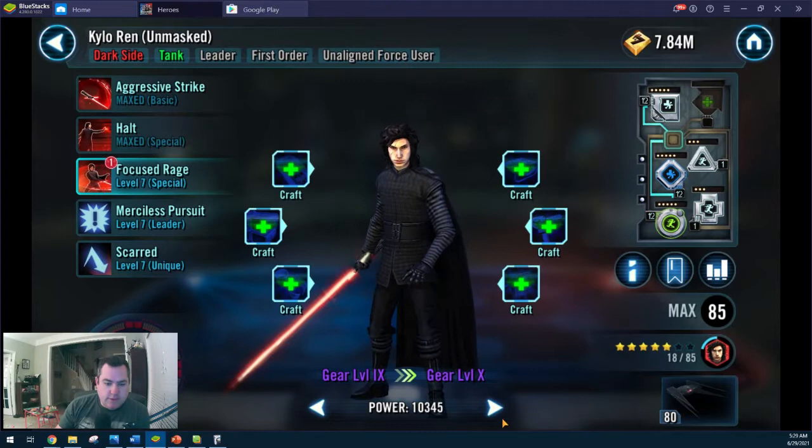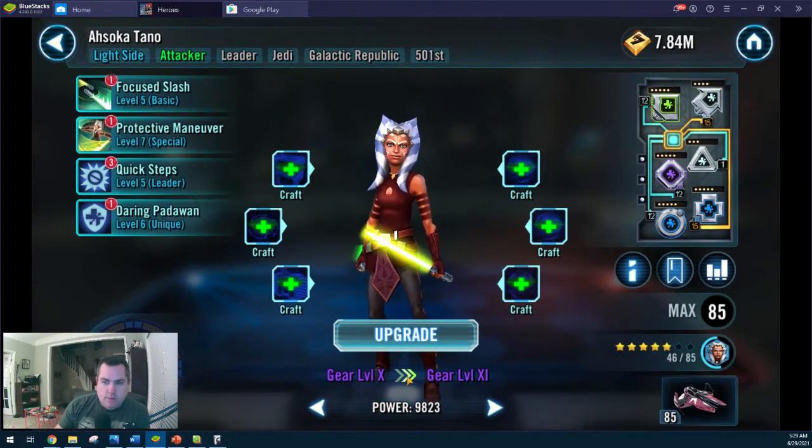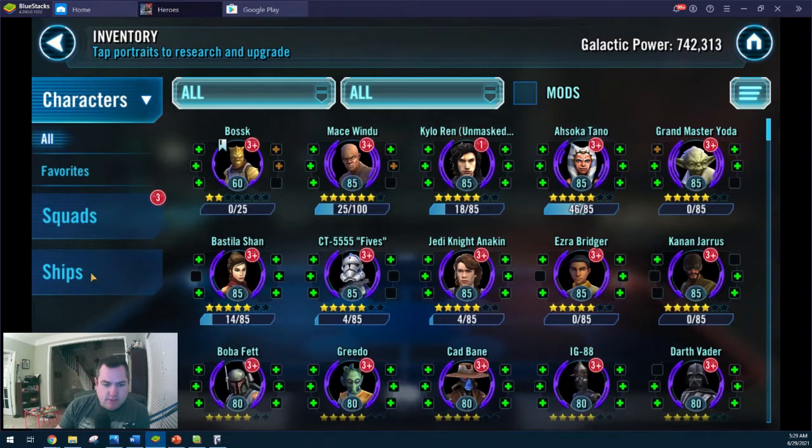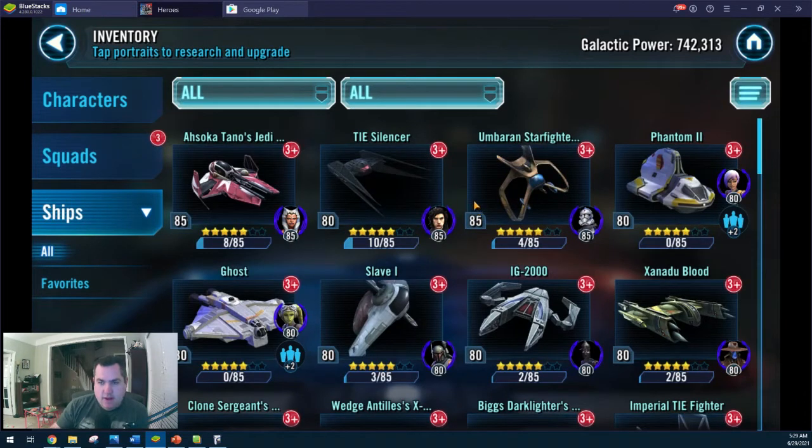Ahsoka I did do some work on her, mainly because of ships. My initial focus isn't really even going to be characters — it's going to be ships. Getting up high in ships is, I think, the key. It's so much easier to get to the top 5 in Fleet Arena than it is in Squad Arena. So ships I really want to work on: Ahsoka Tano's Starfighter, Anakin's Starfighter, and of course the Mace Windu capital ship. TIE Silencer. The Baron Starfighter. Galactic Republic.